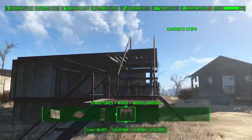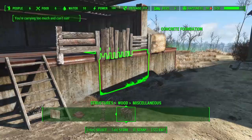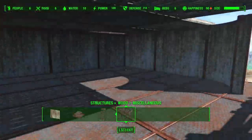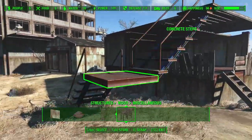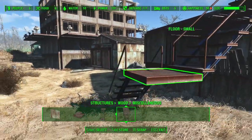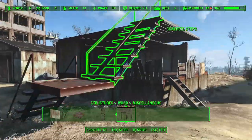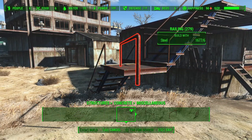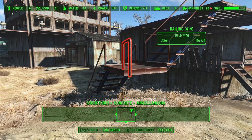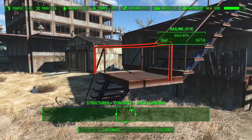Here I have a stairwell that needs to be greater than one floor to actually reach the second story. I had to raise up my platform so I didn't have grass poking through the floor, so I needed a second landing in order to get a second stairwell in. When you have multi-level stairs like this, you're probably going to want some sort of handrail to go with it.